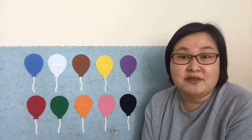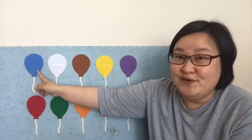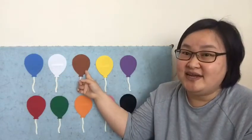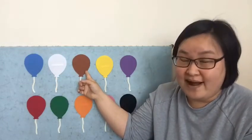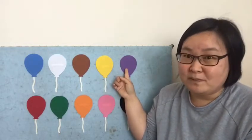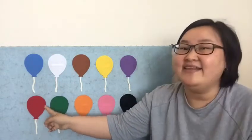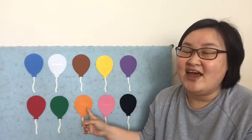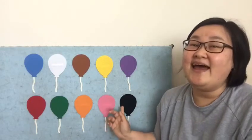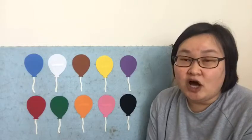Now, can you tell me the colors? This one is blue. This one, white. And this one is brown, yellow, purple. Say it loud. I can hear you. Red, green. This one is orange. And pink. And black. You're right. Great job. You said all the names of the colors.